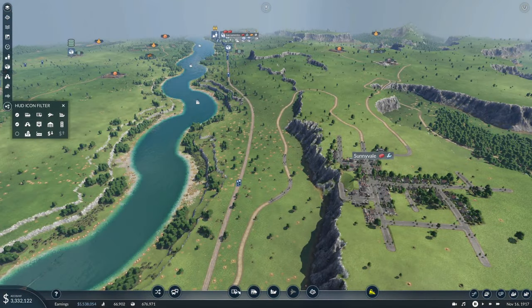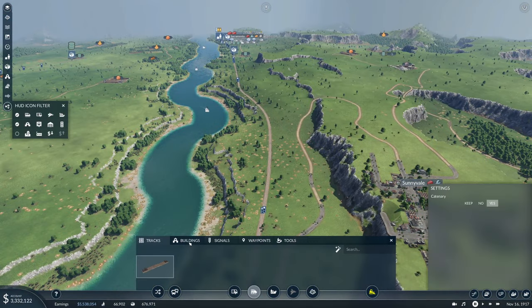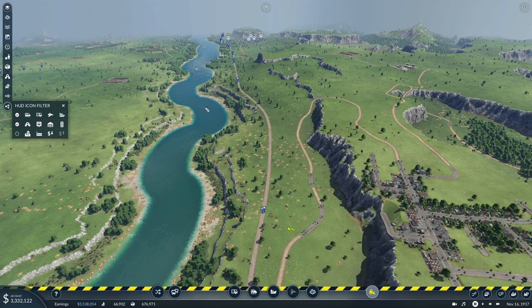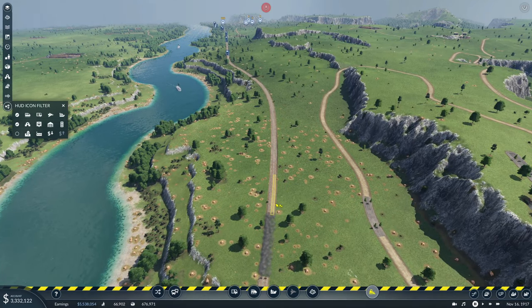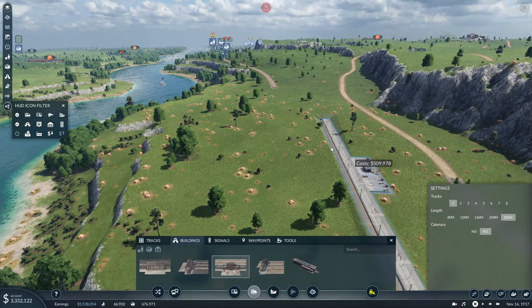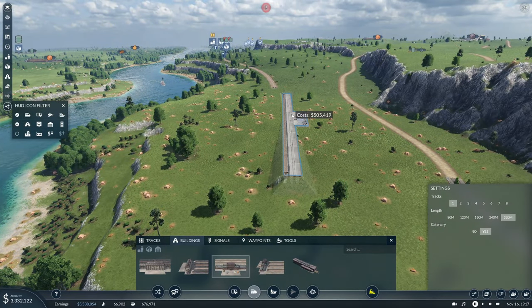Welcome back guys, we are going to set up a train station — a cargo station, 240 meters right here. So we kind of need to delete some tracks. Actually, we'll go up to the 320 meters now and put this station in.